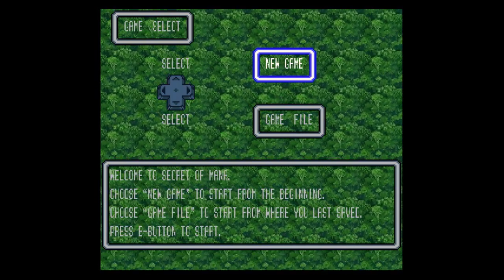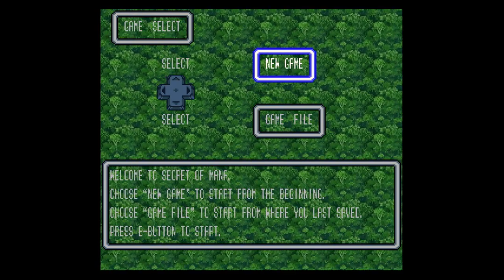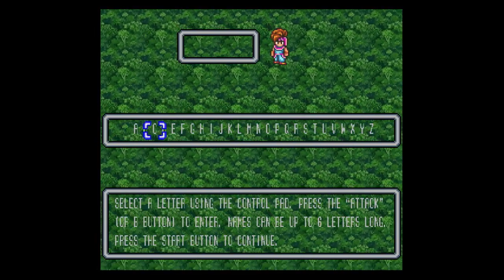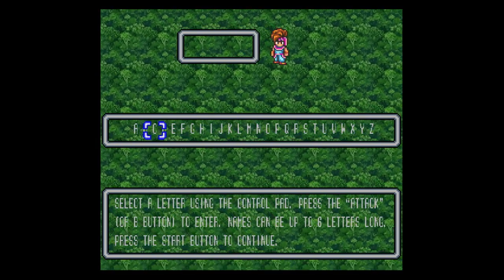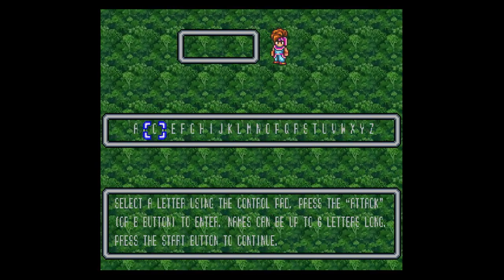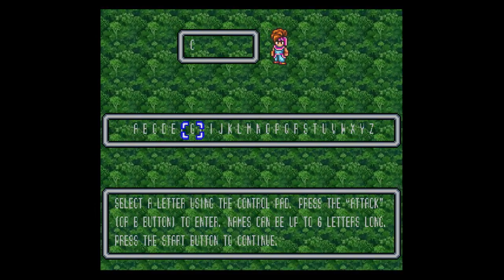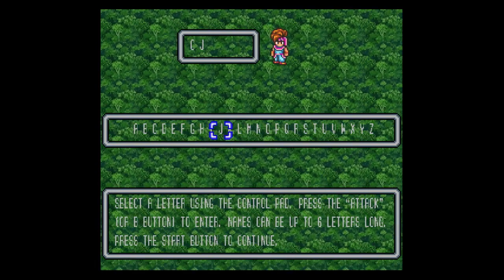Welcome to Secret of Mana. Choose a new game to start from the beginning. New game. Select a letter using the control pad. Press the B button. I will be CJ.